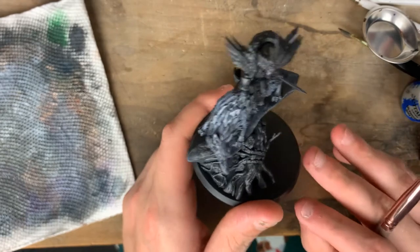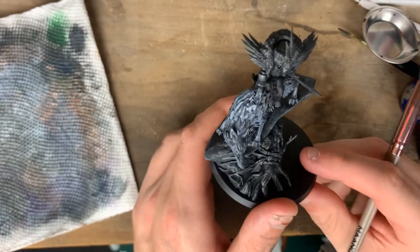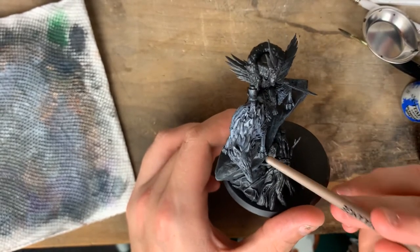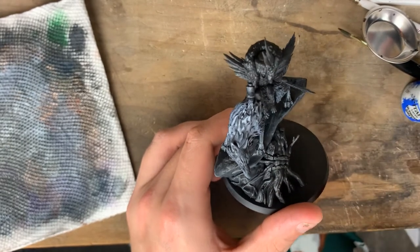Then we'll do the wood — standard Rhinox Hide then Mournfang Brown, which is pretty much my standard wood color for everything. Then we'll do the claws, the teeth, and the eyes on the wolf, and then we'll do Belladama herself.